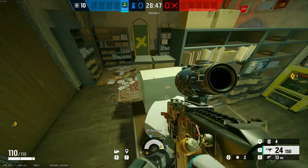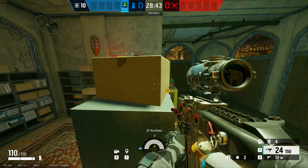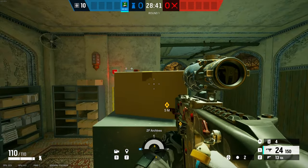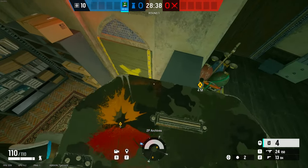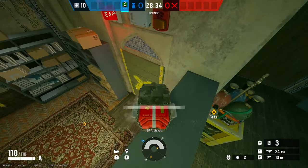Now what you're going to want to do is make your way over here. You're going to use the CV to get up, then you're going to crouch and vault. You're going to vault here.